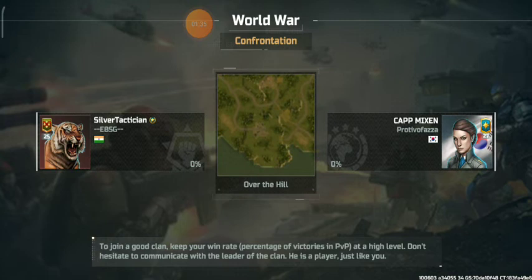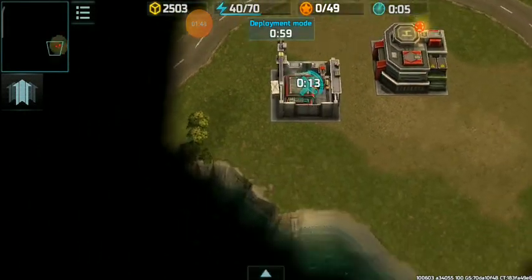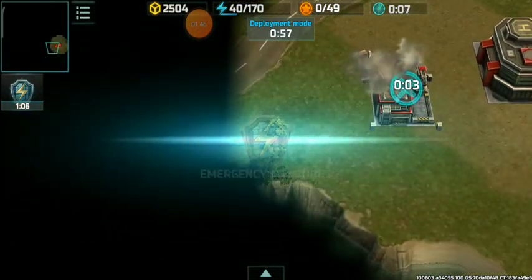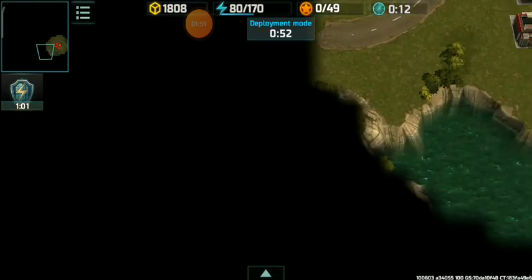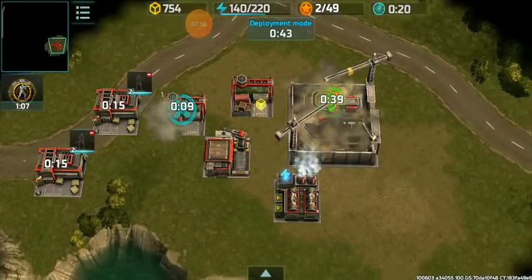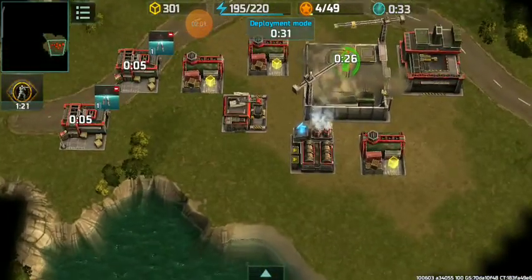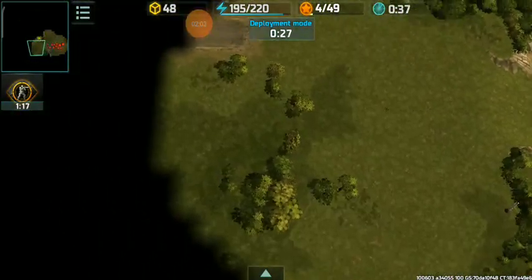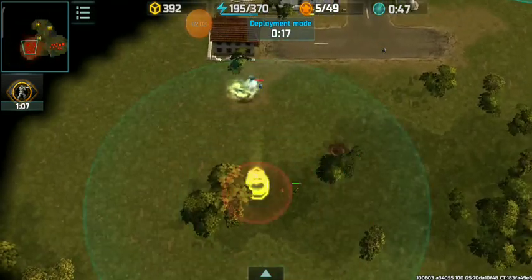Here the map of choice is Over the Hill — that means you have to fight on top of the hill. This map gives you a hill base and a side ground area. You will get a power plant and supply center, and energy bonuses on this map.